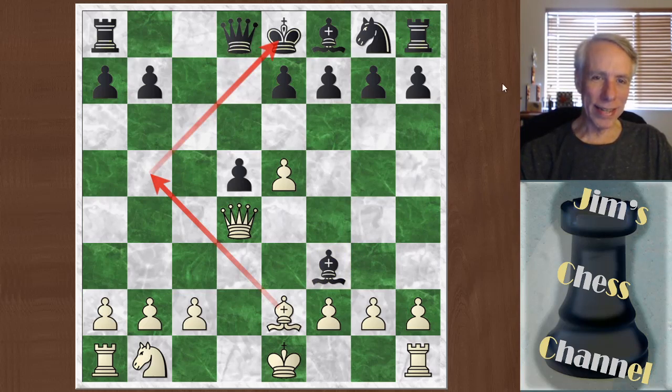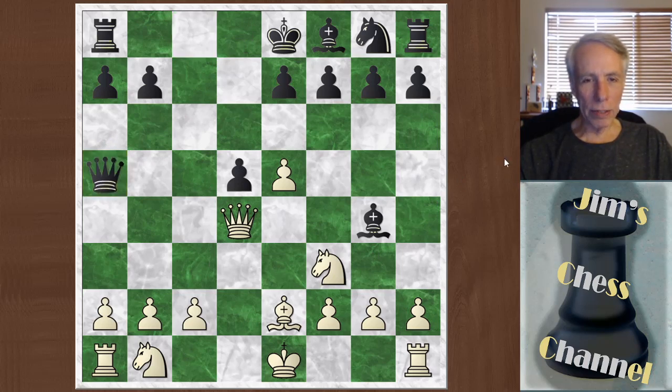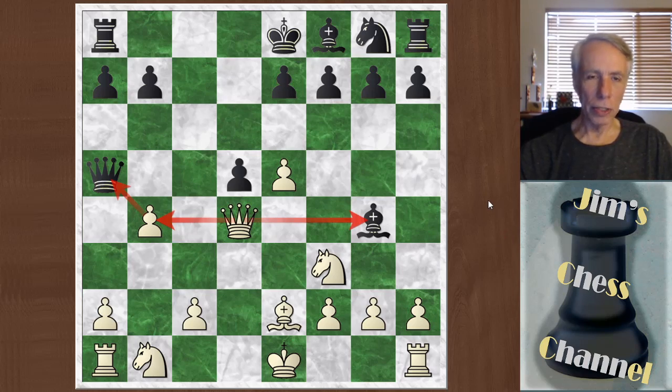So black is in trouble already — the best he can do is give up the d-pawn. Instead, black played queen to a5 check, and that's just a mistake. So here's your tactics quiz for this game: what's the best move by white in this position? Pause the video if you haven't found it — take your time, it's something you should be able to spot. Remember it's a slow game, so you have time to think. Okay, I'm going to give the answer away now — it's pretty straightforward. You just play b4. The pawn on b4 is supported by the queen, it hits his queen, and at the same time his bishop is under attack. So he's just losing a piece, and I went on to win the game pretty easily being a piece up.